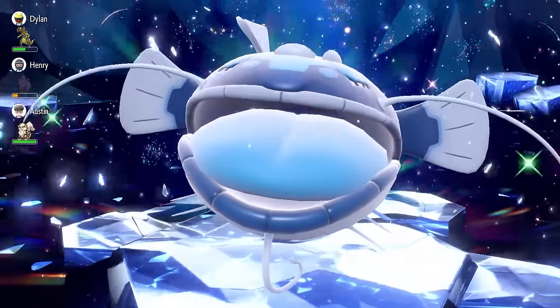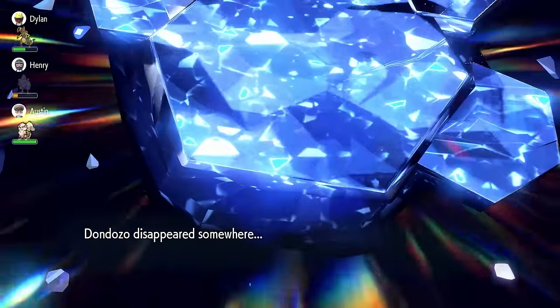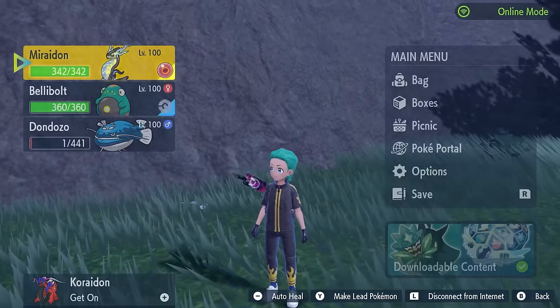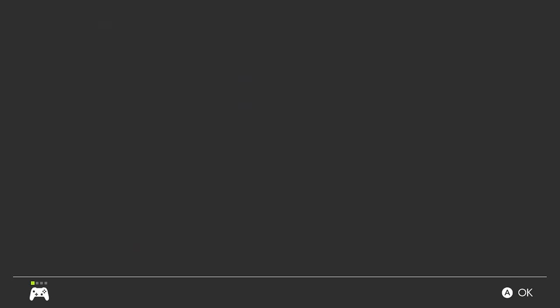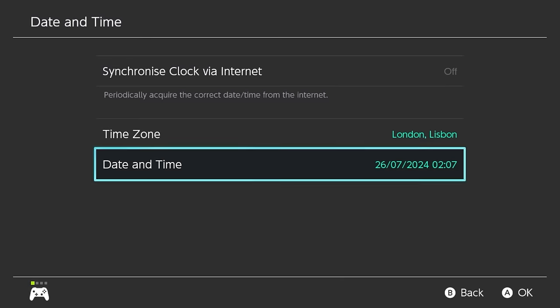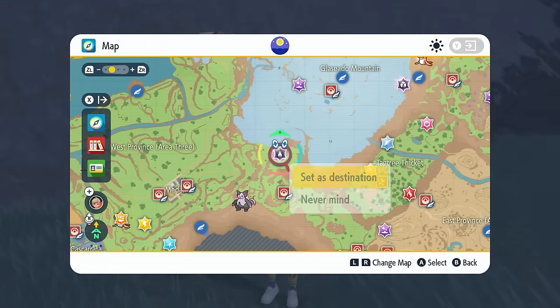Once you've beaten Dondozo, you'll get a flurry of rewards, including Herba Mystica drops. To farm this raid, go to your home menu, into System Settings, then System, then Date and Time. Don't change anything — just make sure Synchronize Clock via Internet is off, toggle through the options, hit home, go back into the game, and it'll respawn all of your dens. You'll be able to locate the 7-Star Tera Raid again and repeat the process.